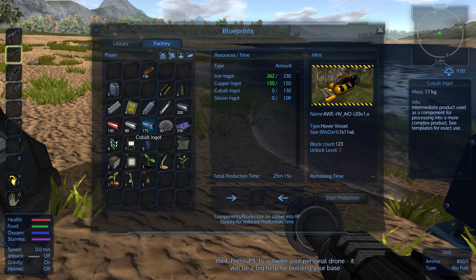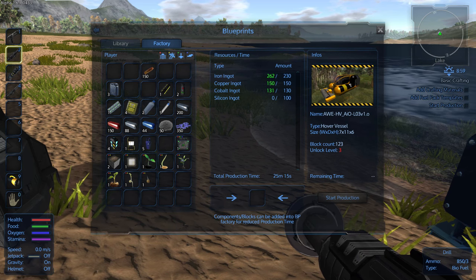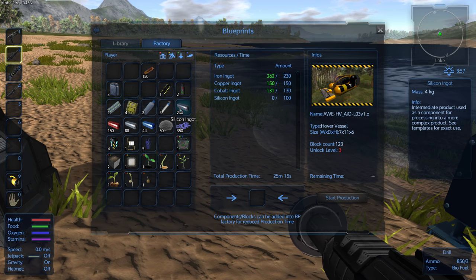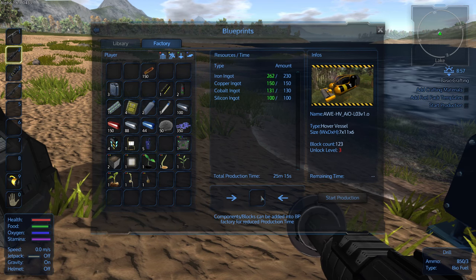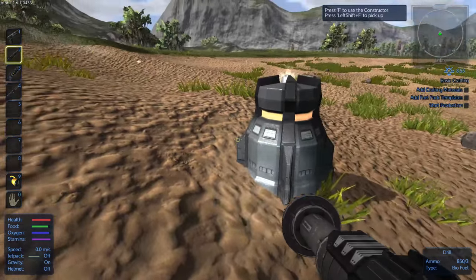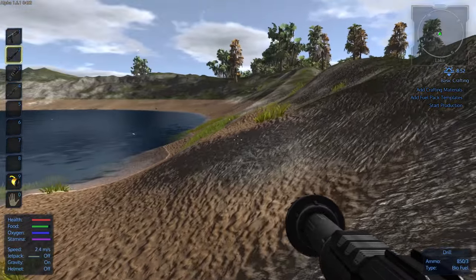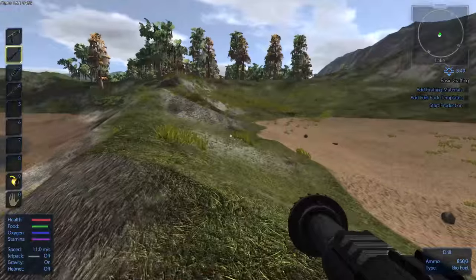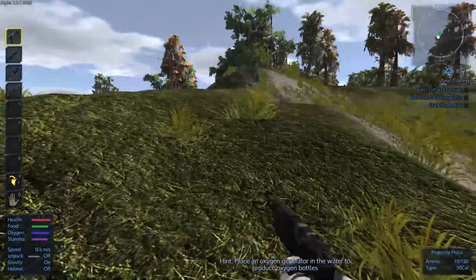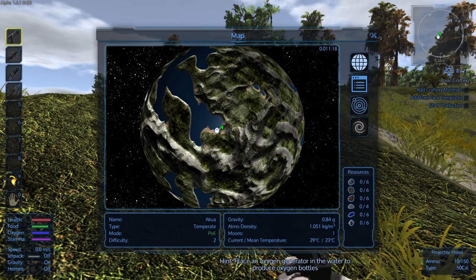What else do we need? Cobalt — we'll throw in some of this. And we need silicon. We can start the production on this once we reach level three. Obviously we're nowhere close to that yet. The very first thing we're going to want to do to gain a little bit of experience is start exploring. There is a map function — you can press M for a fairly detailed map. It'll show you anything you've discovered. This is a large lake region we've actually landed near.